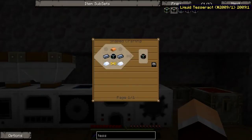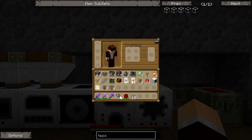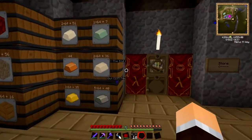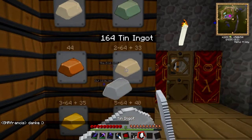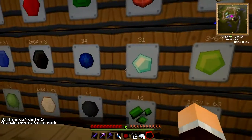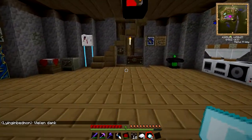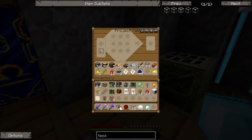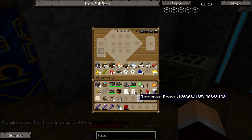Let's see, where were we up to — we need two diamonds and eight tin. So we have got... is this tin? Yes, we'll grab eight of those, and one, two of those. Here we go, so we'll put those like that, those like that, and of course here we go — so there's our two Tesseract frames.